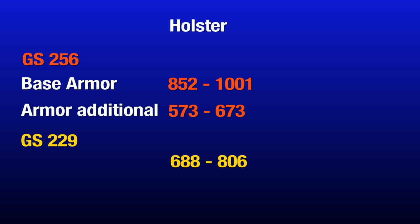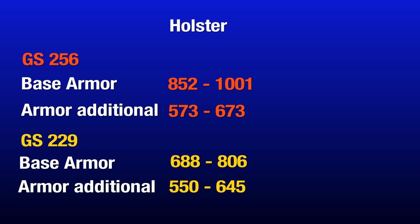Then the holster. At gear score 256, in the new gear sets in 1.5, the base ammo is between 852 and 1001. The ammo you can roll on it is 573 to 673 — about 30 higher than before, and the base ammo is about 200 higher. You should watch to get to 1600 ammo or higher. The perfect roll here would be 2670.